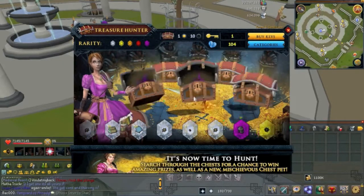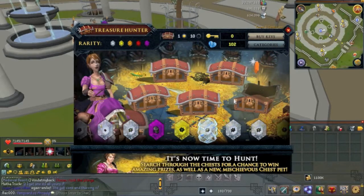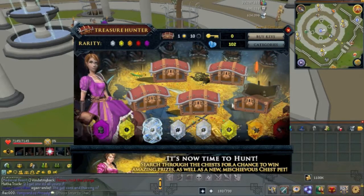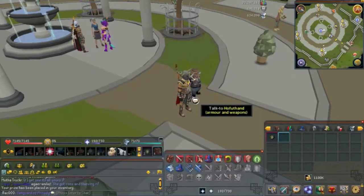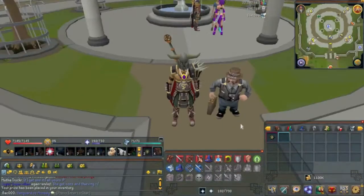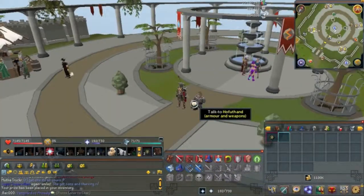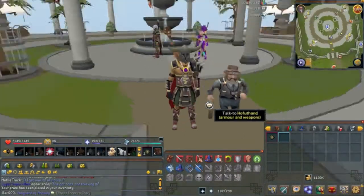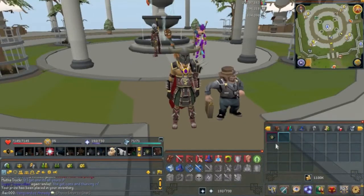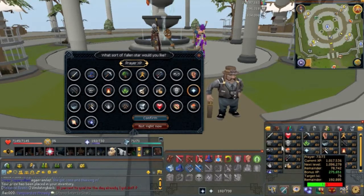I think I saw purple here - might be wrong, it's orange. I don't know if this is gonna be a prismatic. Alright, it's pretty cool. Those ice hearts, I'm pretty sure they freeze a category so that you can specifically choose a skill that you want. I'll just put this in prayer - actually I have a bunch of prayer XP bonus, I might use that during double XP weekend.